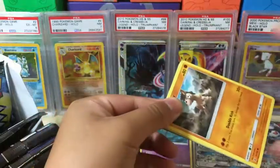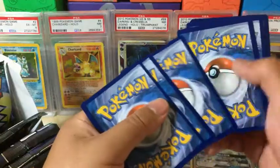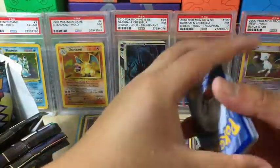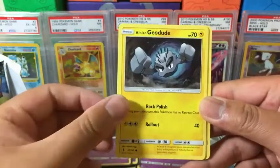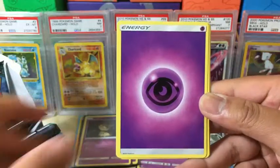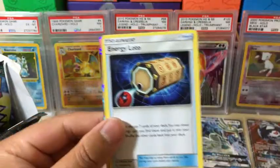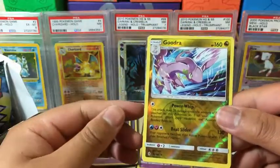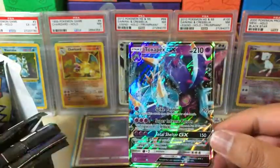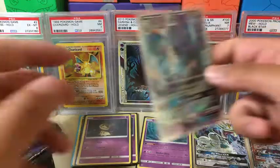Opens pretty easily, very nice. White code card — what we got? Mudbray, Alolan Geodude, Machop, Trubbish, Petilil, Psychic Energy, Minior, Aqua Patch, Energy Loto, Gurdurr reverse holo rare, and the rare in the package is Toxapex GX. Very nice! Let's sleeve that up. Centering looks good and in good condition — very clean card, perfect.